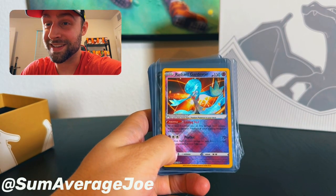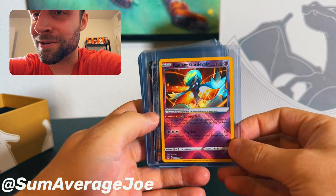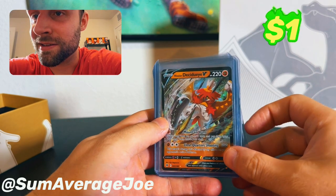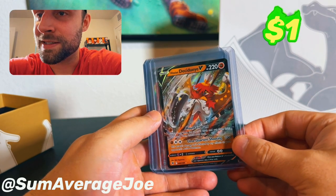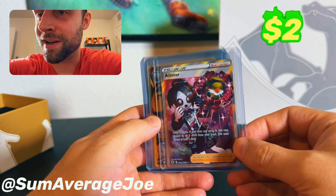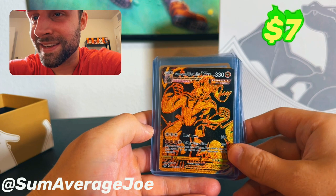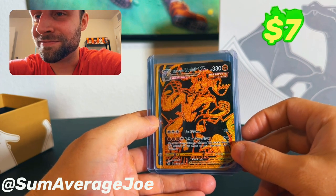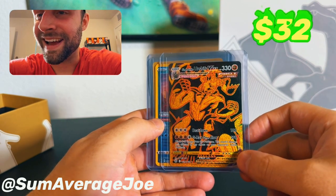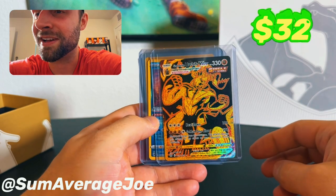We did some valuations on these and you're not going to believe what we pulled today. The Radiant Gardevoir — Radiant's like the shiny version — it's about $0.50 to $1, not that bad. The Hisuian Decidueye — about $0.50 to $1, not that bad. Alistair as a Trainer is about a $5 card, as high as $10. And then this is a Single Strike Urshifu VMAX Secret Rare — worth about $25. You get this graded PSA 10, it's $25 for this thing.